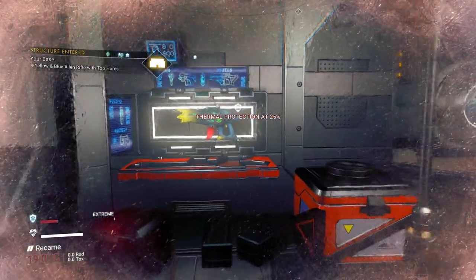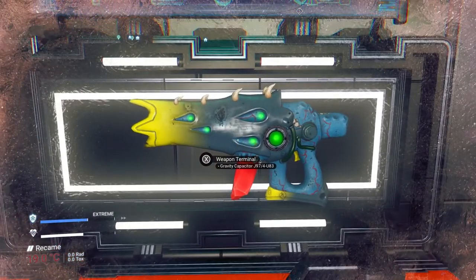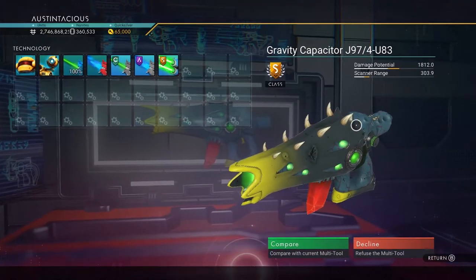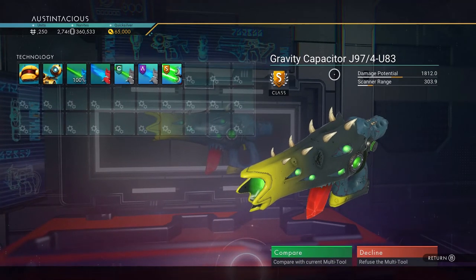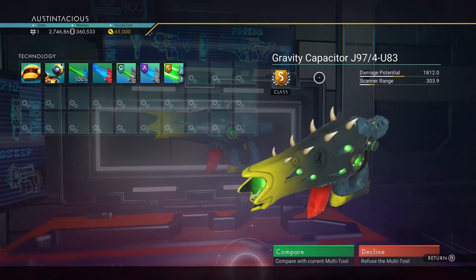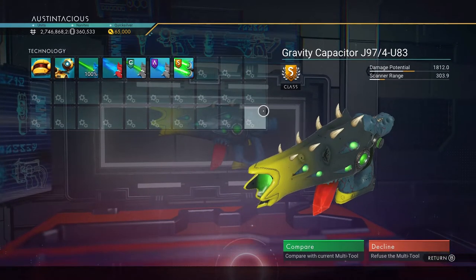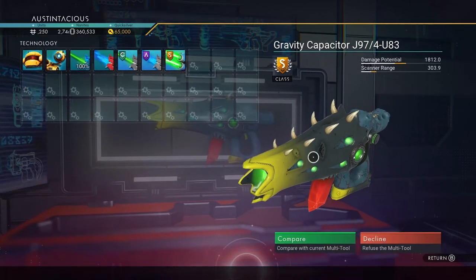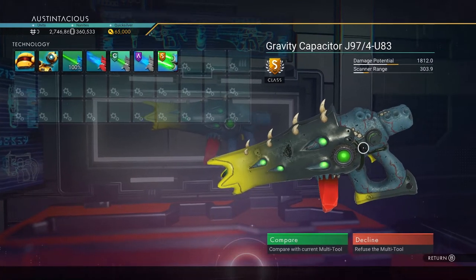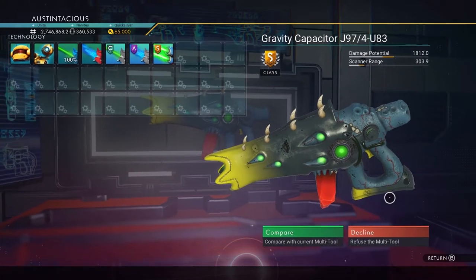This is going to be my new method — I'm just going to come up to the tool and have a quick look while it's on screen, and I'll only enter this cabinet mode; I won't be buying the tool. It's called the Gravity Capacitor J97/4-U83. It's an S-Class 30 slot alien rifle, and as you can see, it's in a yellow and black barrel, blue skin, top spikes, and a red crystal with a yellow and black finish to the trim and butt.